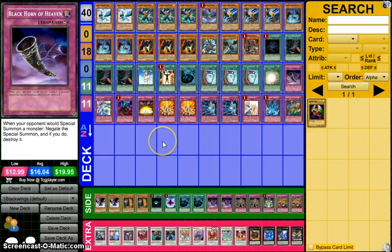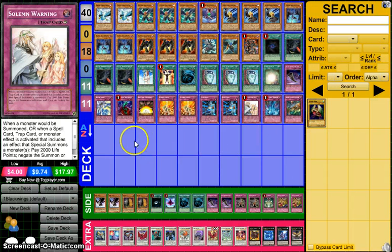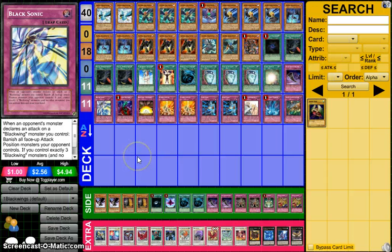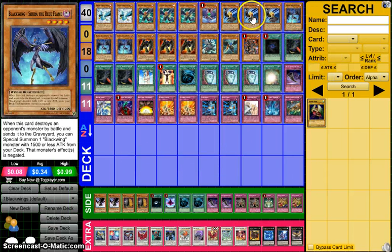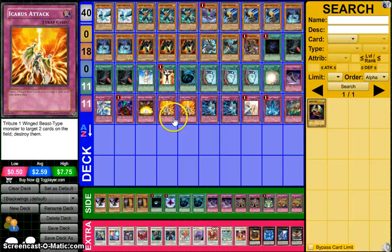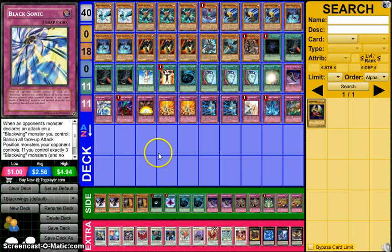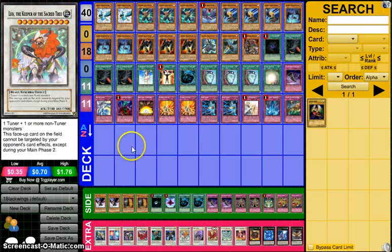One Black Horn of Heaven, because Black Horn of Heaven is essentially your second Solemn Warning this format. There aren't very many special summons that start a chain, so Black Horn of Heaven is a really good way to get over them. Black Sonic — I play 1, because a lot of the time we already have a Blackwing monster face-up. We can definitely just sit on Shura with Kalut in hand, Black Whirlwind for searching, and Icarus Attack to back it all up. We can even Safe Zone a Sirocco if we need to. Black Sonic is at 1 because most of the time we're going to have some Synchros on board.